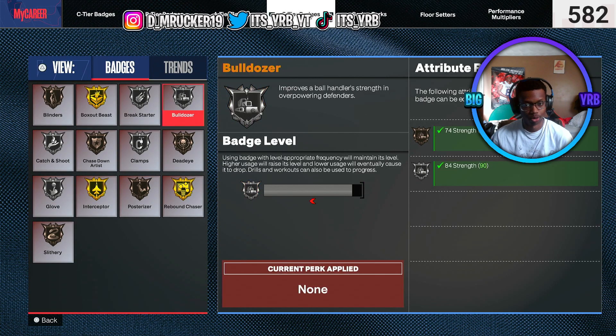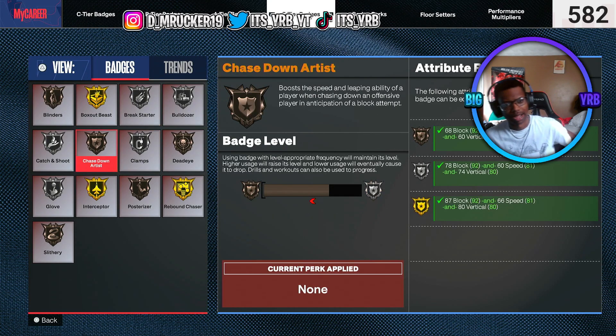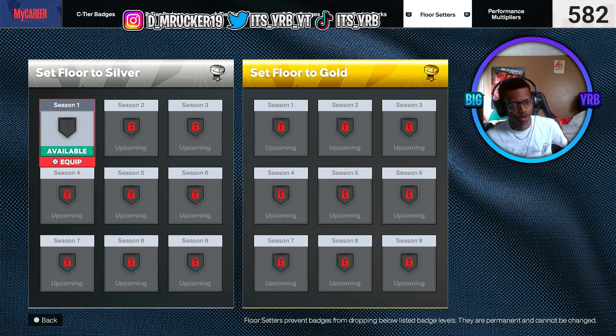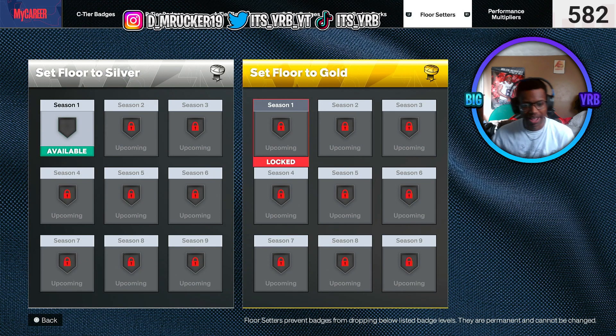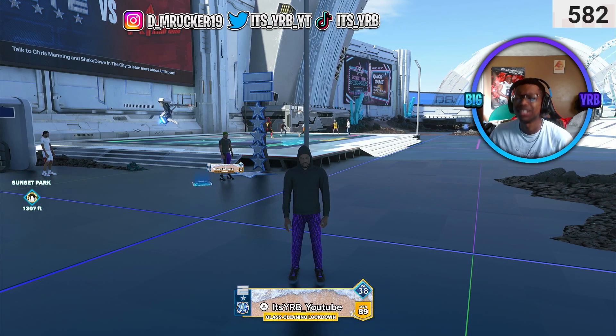You see everything else — bulldozer. Saw it in the intro, went crazy. Chase down — I got to get that up. I think I'm going to make floor setter my priority right here, because you don't chase down every game. So I'm probably going to make floor setter go to gold, so I'm going to have to worry about that going down. Anyway y'all, enough yapping — we're going to get right into this video. Let's go.